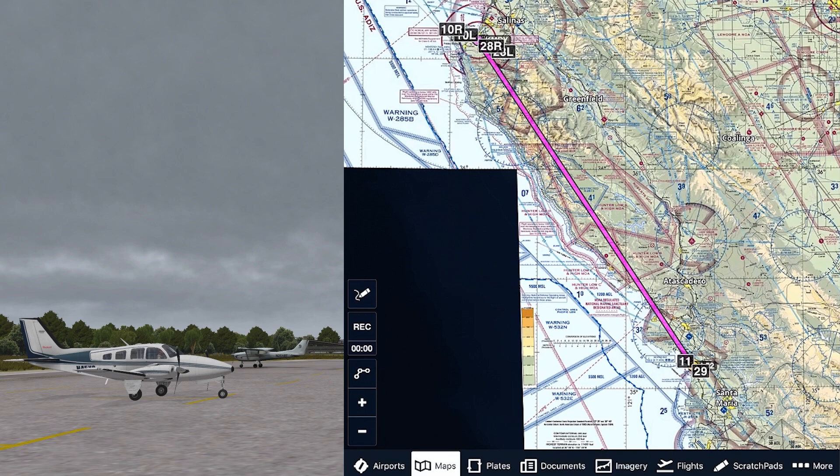So along this route, we've got ocean to the west, then we have some high terrain, and then a little further east, some lower terrain and kind of a valley. We've got a bunch of military operations areas and restricted areas on the way. Most of these are active by NOTAM in the daytime, but we're going to assume for this flight that they're all active and we won't plan on going through any of them.